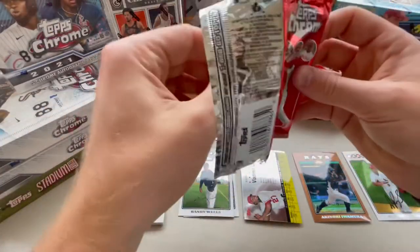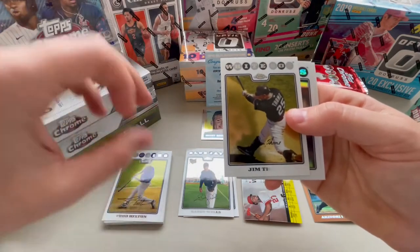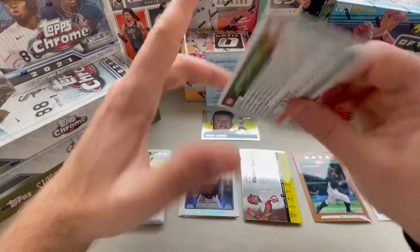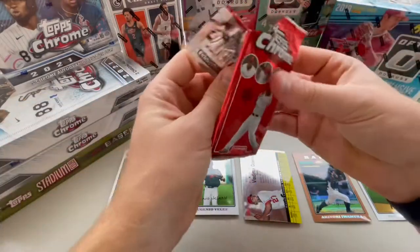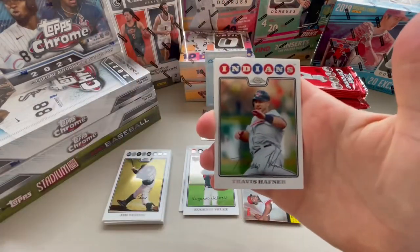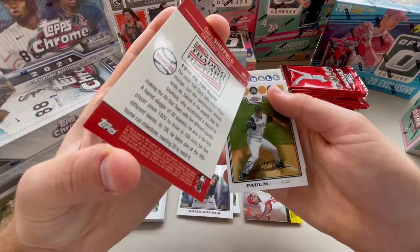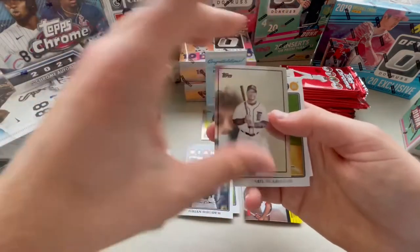Derek Barton. Todd Helton. Jim Thome - White Sox. Brian Bocock rookie. And then a Eugenio Velez rookie - two Giants prospects I've never heard of. Travis Hafner, had a candy bar named after him in Cleveland. Another Brian Bocock rookie. Gary Sheffield. 1910 PC, 796 Sepia - trading card history. That's a cool card.